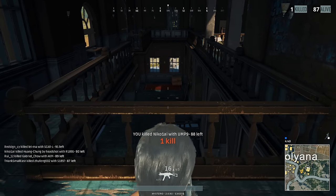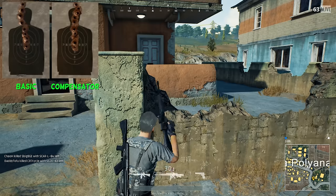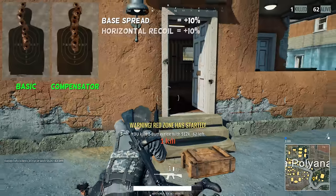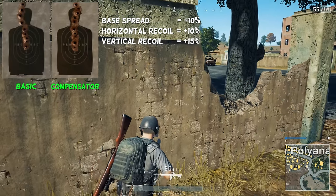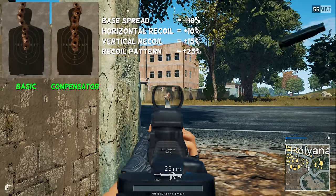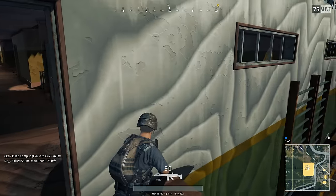The last attachment in group 1 is the compensator. It slightly reduces the horizontal and vertical recoil, but by how much? The stats are pretty impressive for one single item: it offers a 10% improvement on the base spread, another 10% improvement on the horizontal recoil, 15% on the vertical, and on top of all that another 25% improvement on the recoil pattern. In other words, it is a lot — if we add up everything we end up with a total improvement of 60%.